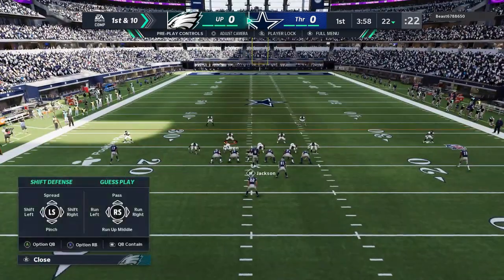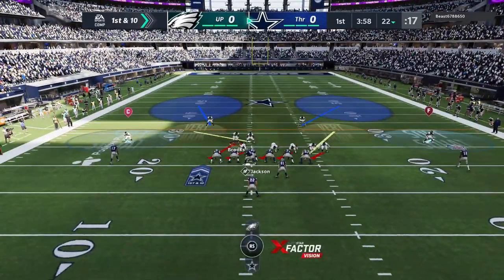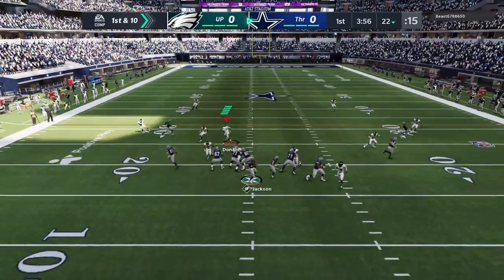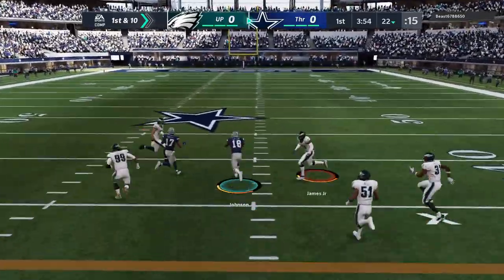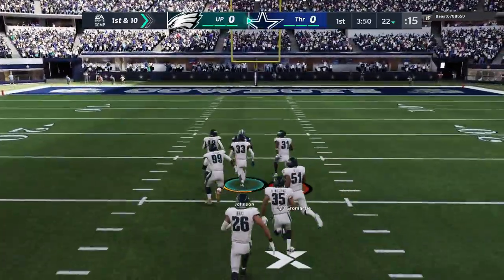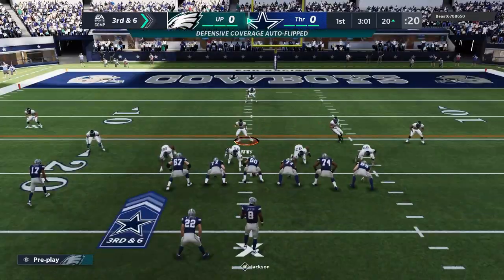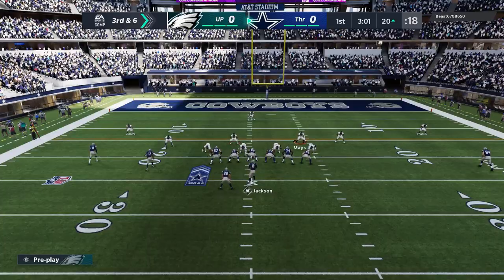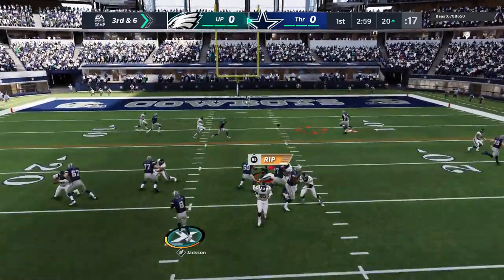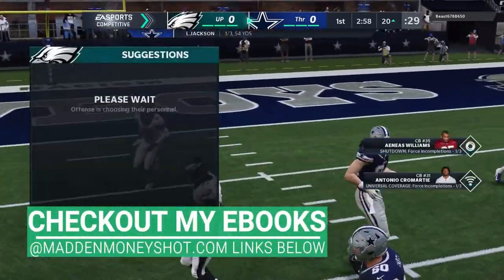I guess they think they're being glitched or something. He was probably in an all-out man blitz, so what do you think is going to happen? I mean, it's a really good play, but there are always defenses to stop every play in the game — this one has very few. I would say the best defense for it is going to be cover four drop, which doesn't give up a lot of one-play touchdowns up the seam. Although there are plenty of one-play touchdowns in my ebooks, this particular one is not one of them.